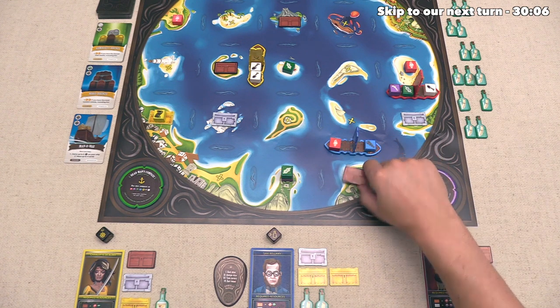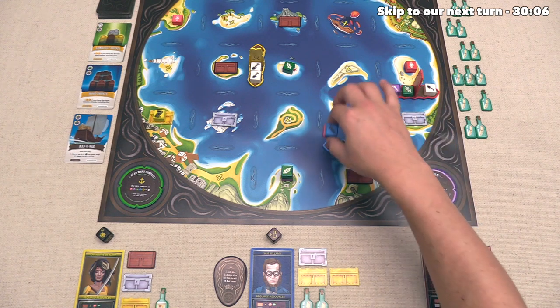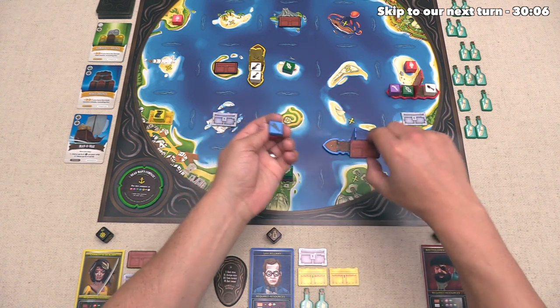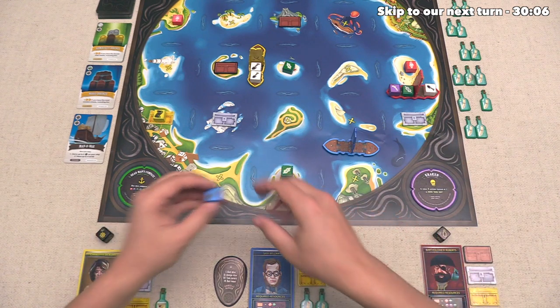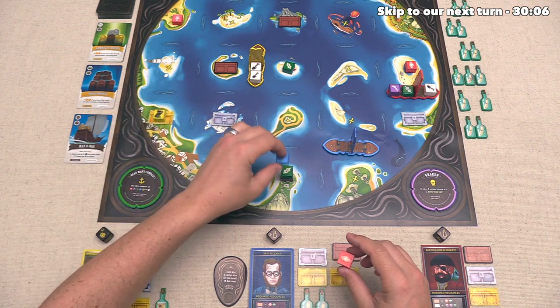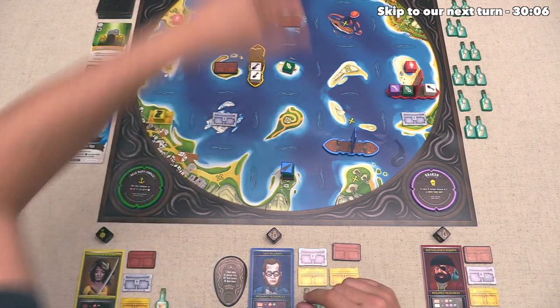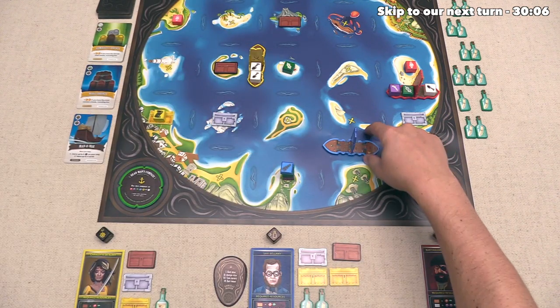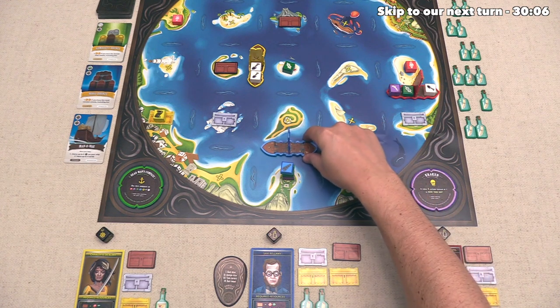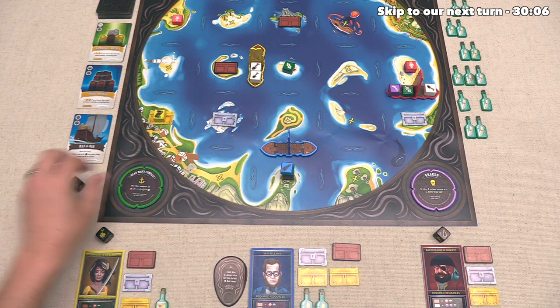So that worked out pretty well for them, and not so great for us. Now the blue player can take their turn. They are going to do the Message in a Bottle, and they'll take this one here, and then they can take three actions. With the first of these, they are going to load up a red resource, and with the second, they are going to open up this wooden chest. Remember, that takes a red and a green resource, but they have the blue Talisman, which lets them use this blue as if it was green. So they can redistribute these and take this chest.